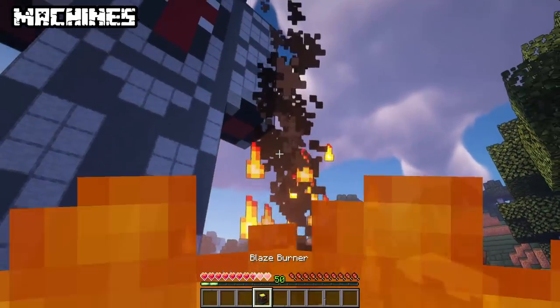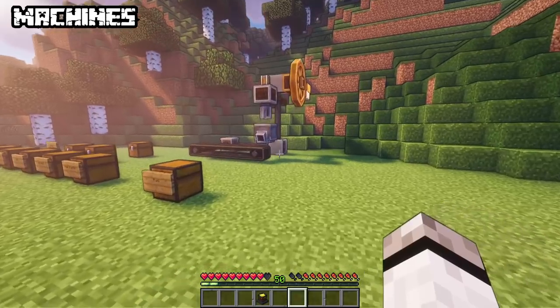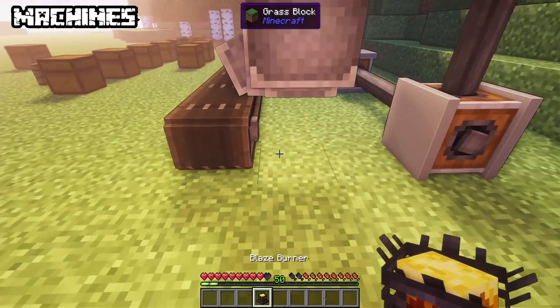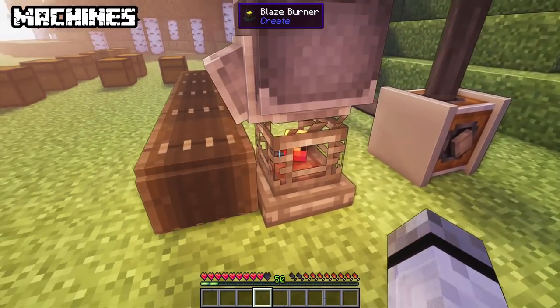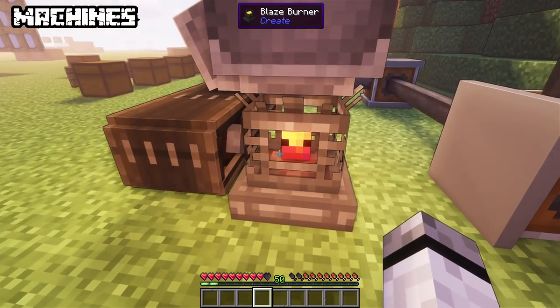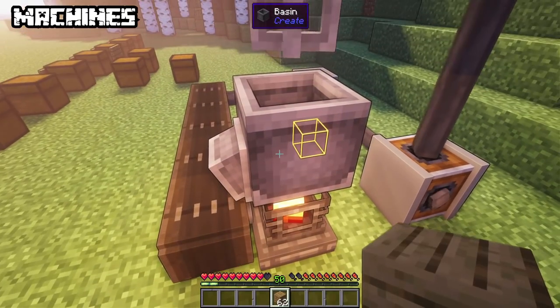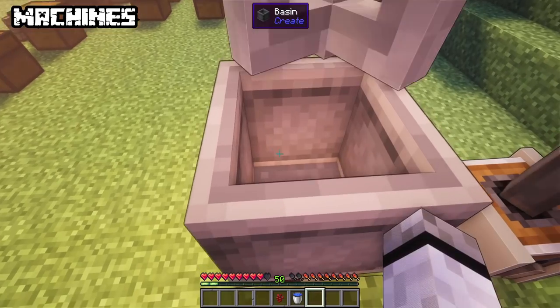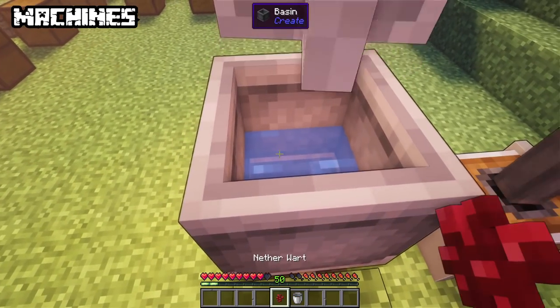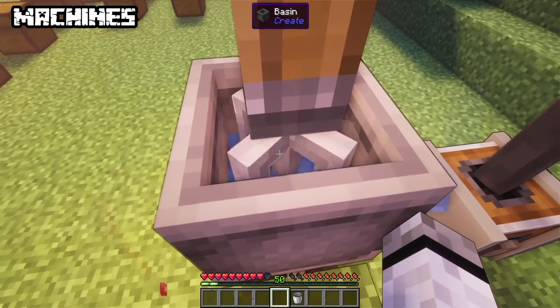For the next recipes you need to heat your basin. This requires the blaze burner — find a blaze, capture it and it will generate heat when you feed it. Just place it under the basin and not only will you unlock potion brewing, but as well one of the handiest mixing recipes. You can feed it burnable items such as coal or wood. Brewing works like a normal brewing stand: start with water bottles and then you can start your wildest brewing dreams.